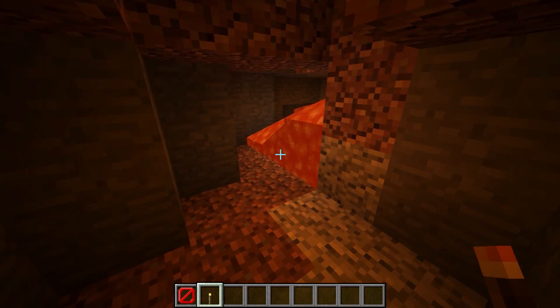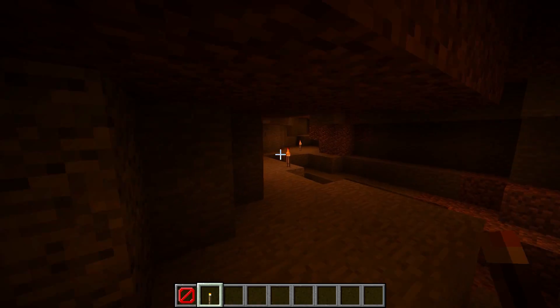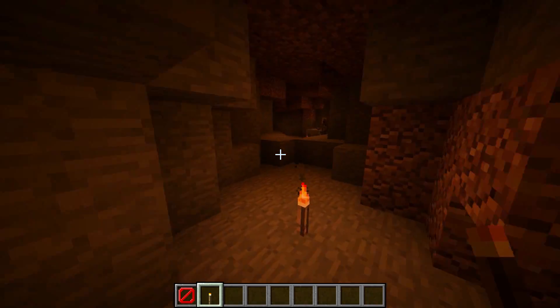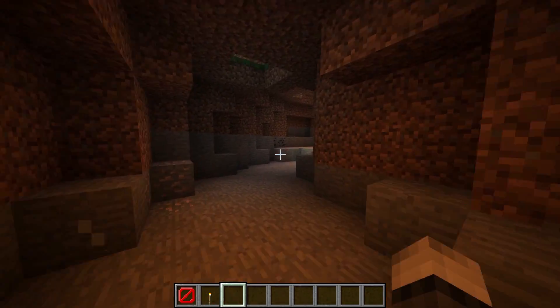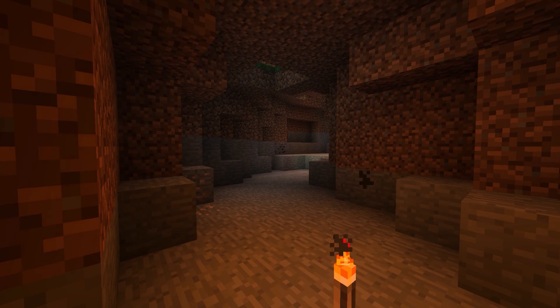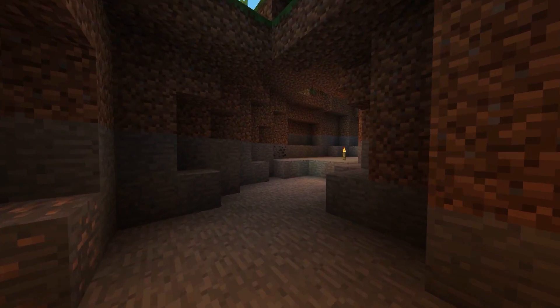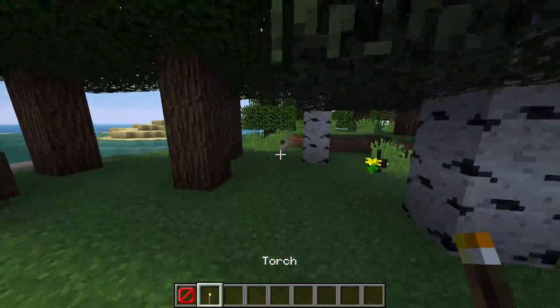I found out about this using Optifine recently and discovered that you can put these colour maps in. I've been testing around and tried to get the nicest textures, and I managed to do it. I managed to make this thing look really nice — here's a perfect screenshot, that would definitely be a thumbnail for a video. And I really like it because I get a really nice FPS with it.